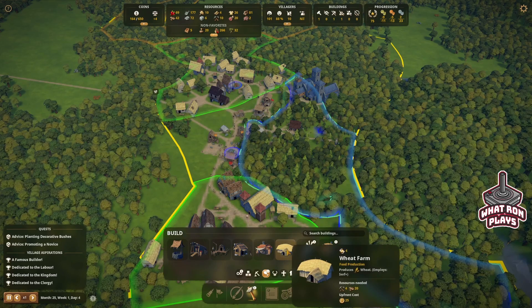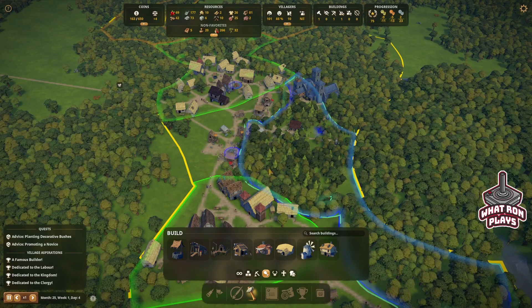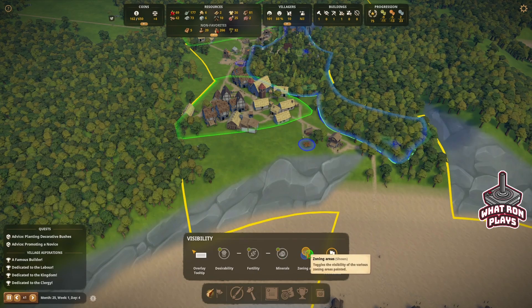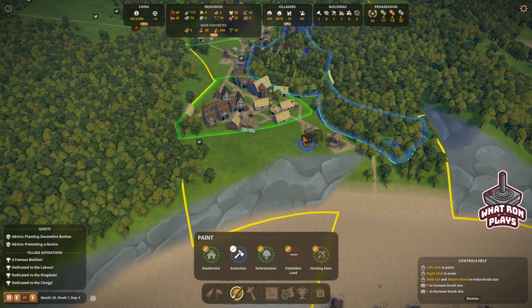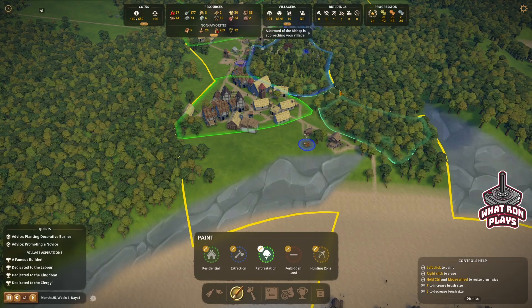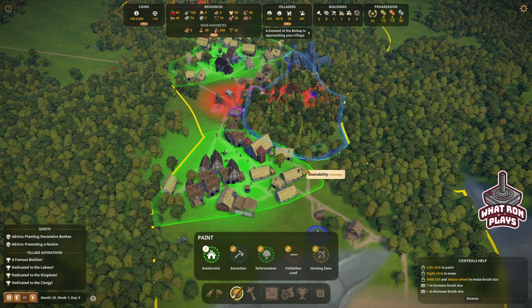We do have a wheat farm, a windmill, and a bakery so we can do all three. I think we want to do that. But first I want to make some adjustments — let's go in here and remove some of this extraction, because I want to expand our residential down here. We'll remove all this restoration since they seem to be doing pretty good making wood up there. So I think we'll expand the residential down here.